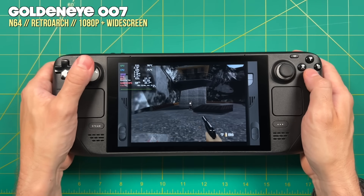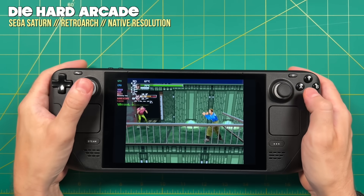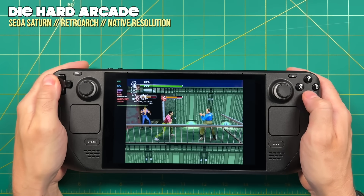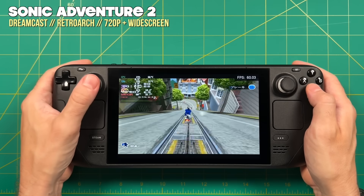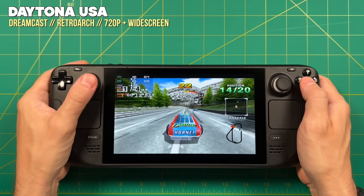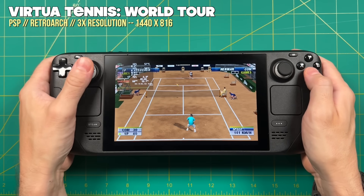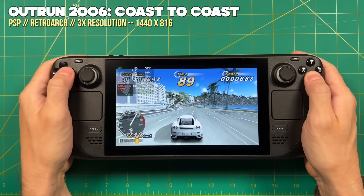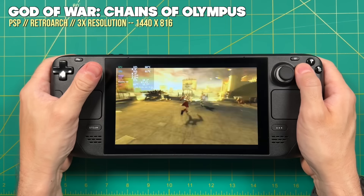For some 4:3 systems I chose to use the bezels provided by EmuDeck, but for others I chose to use widescreen hacks to fill up the screen. Again, these are going to be choices you can make within EmuDeck when you first set it up, and I really appreciate how much it simplifies the process. When it comes to emulation all the way up through PSP, you will be able to upscale to at least the Steam Deck resolution and still have great performance — really no surprises there.